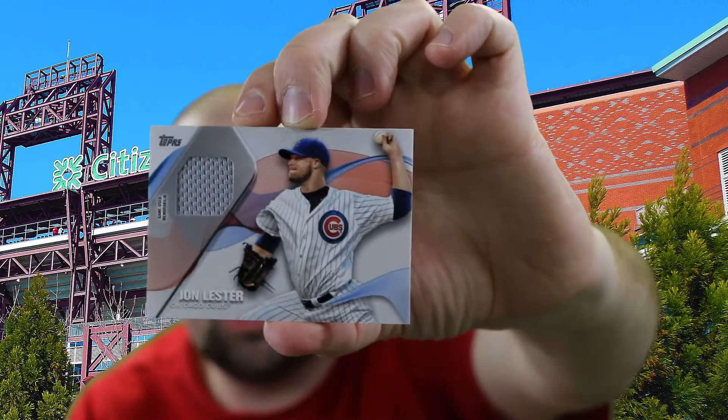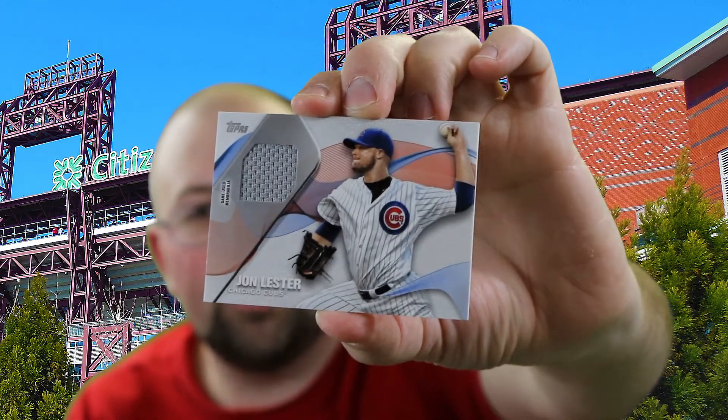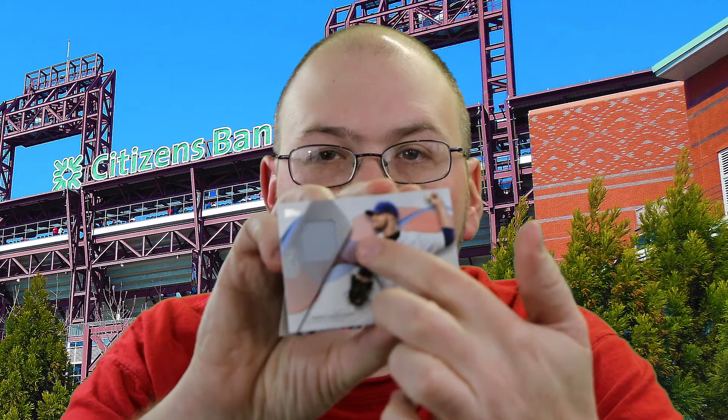We have a jersey card here — a Game Used memorabilia card, something they do in the hobby now. It is of Jon Lester of the Chicago Cubs — the gray jersey. That's pretty neat, a nice little hit. It'd be kind of cool if the jersey was the white with the pinstripes, or he was pictured in a gray jersey, but that's just me nitpicking.